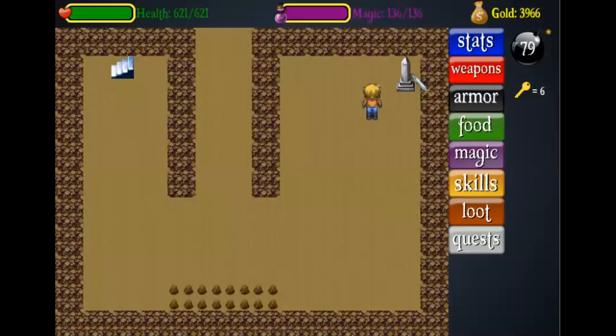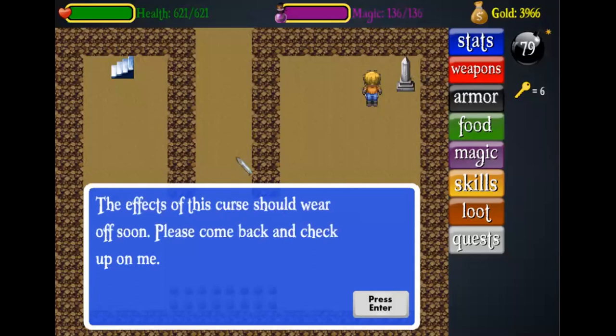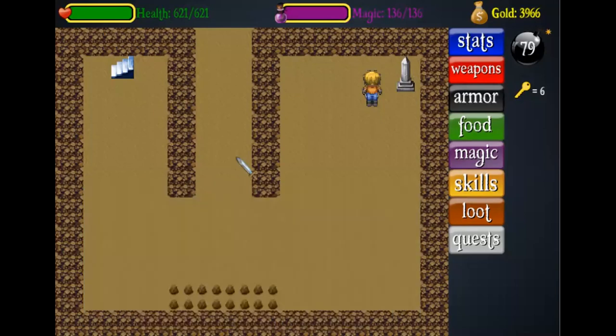Let's see what the mouse has to say: 'You did it, thanks Quest Player. The effects of this curse should wear off soon; please come back and check up on me.' So we will come back and check up on him — you just have to exit the screen.